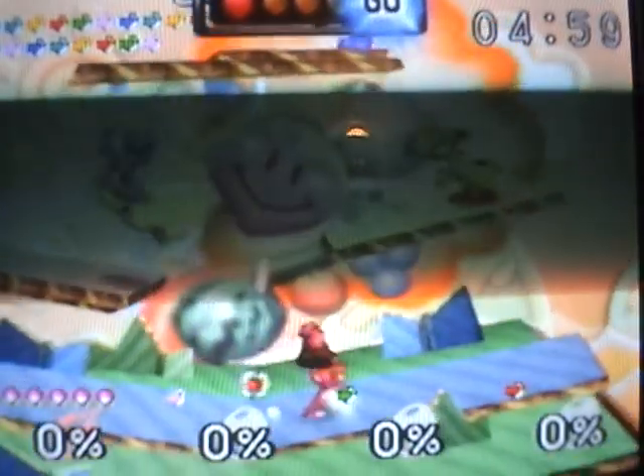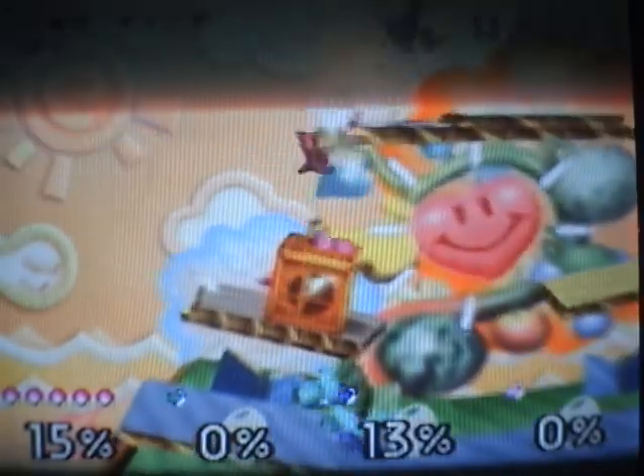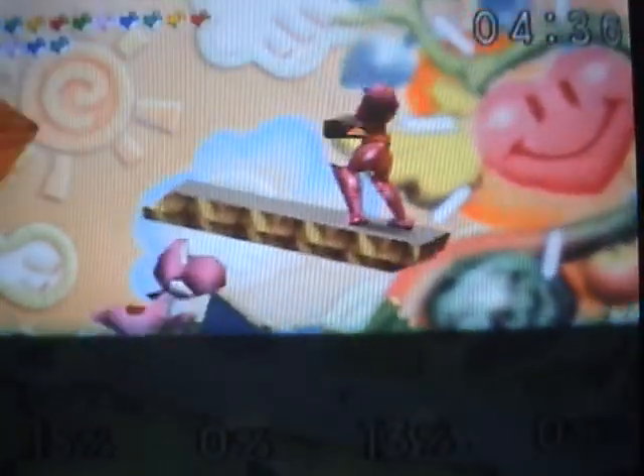Down B is she drops a bomb and gets into her — I don't know what to call it because I've never played a Metroid game. I got hit by a Yoshi team. Down B — not a very useful attack, but it can be useful sometimes. Probably the worst attack.